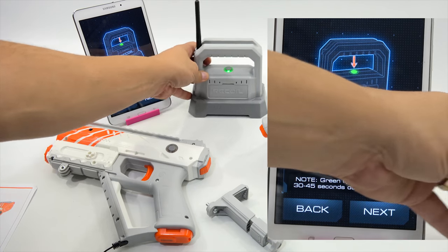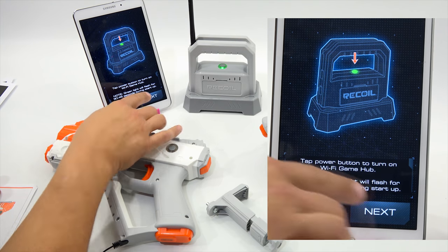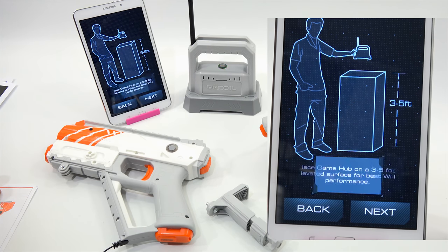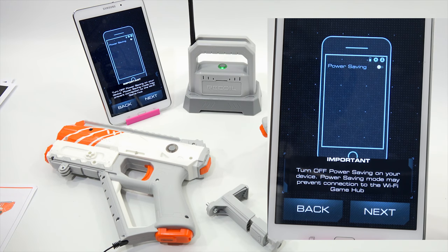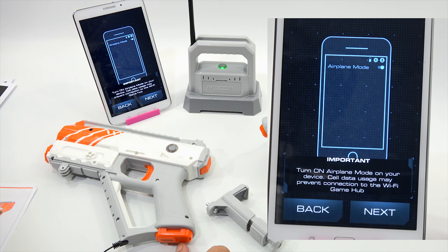For the best results, elevate the game hub 3 to 5 feet off the ground — that's kind of where I am right now. Turn off power saving on your device, as power saving mode may prevent connection to the Wi-Fi game hub. Airplane mode: turn on airplane mode, which is what you normally would not do on your device. Cell data usage may prevent connection to the Wi-Fi game hub.